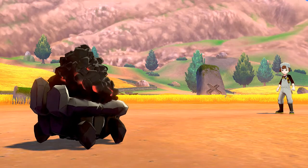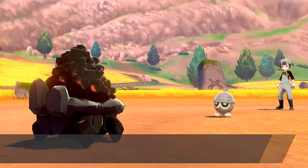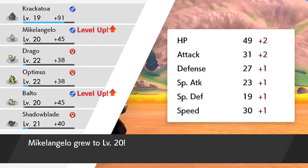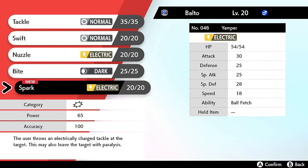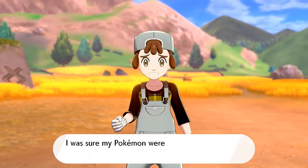Drago, Optimus Prime, and Shadow Blade all leveled up. Now that Krakatoa has a speed increase let's use Flame Charge again — I love the way it turns its wheels, it's pretty cool. Balto and Michelangelo grow to level 20. Balto is learning Spark, which is a physical attack, so let's take away Tackle. We defeated Breeder Jamie — another victory in the Galar region.